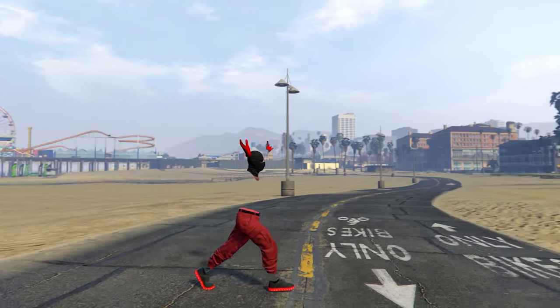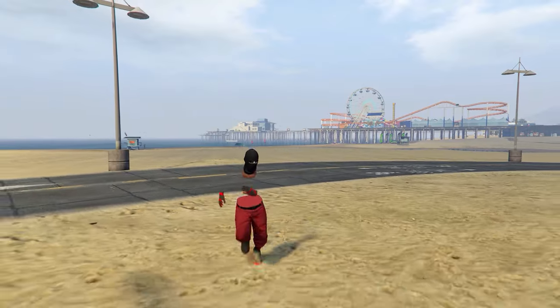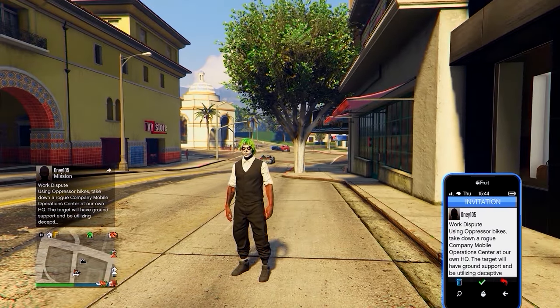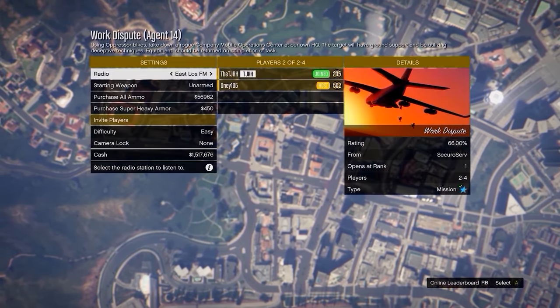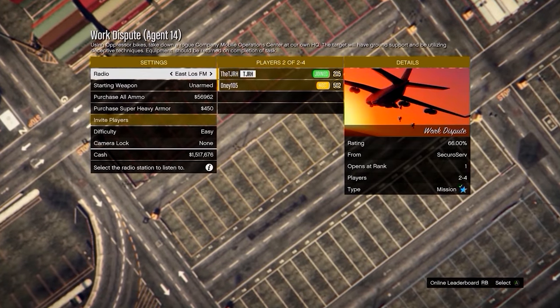To start, I'll be showing you how to make this red joggers outfit with the invisible torso that does stick. First, how to get the red joggers. You need someone to help you — they need to go into their MOC, go to the computer in their MOC and start the mission called Work Dispute. Once they have that, they want to invite you and you want to join them. Make sure you are the second person to join, and from there they need to start up the mission.